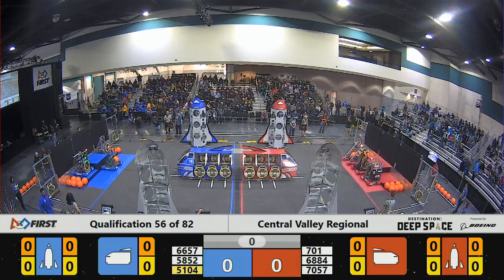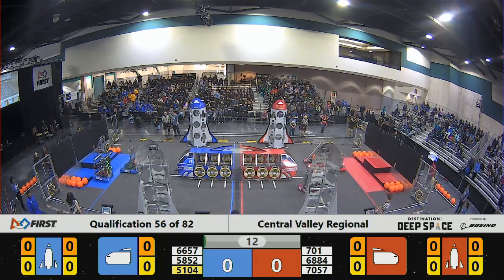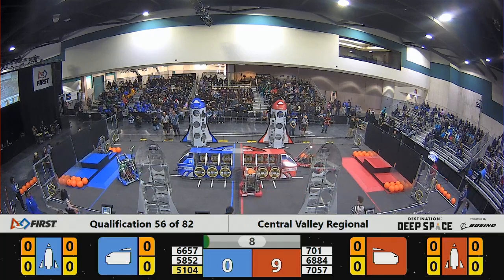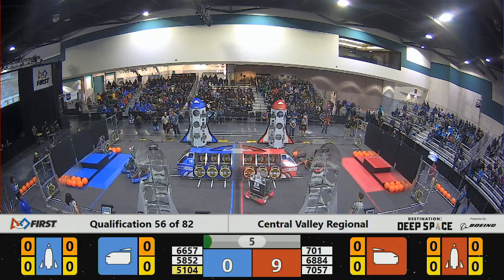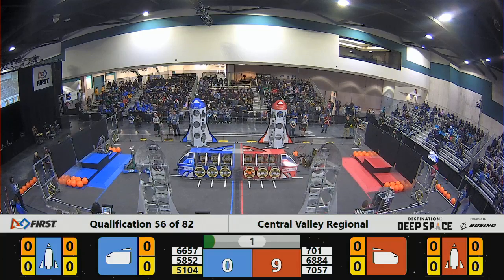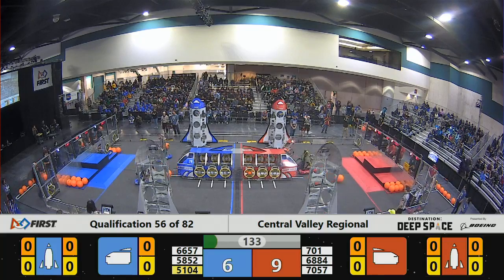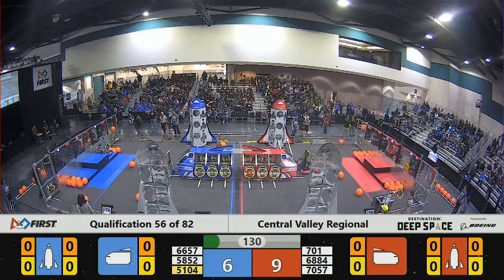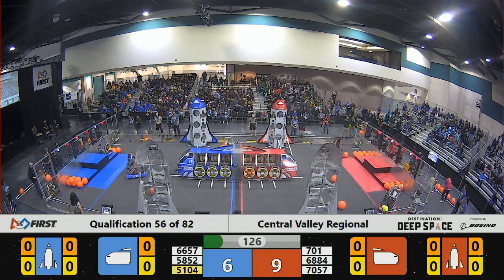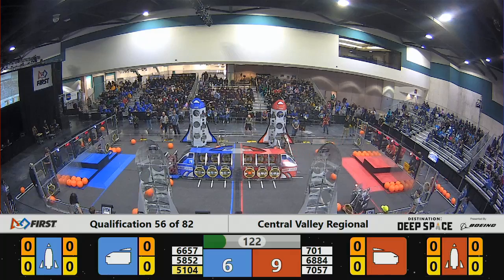3, 2, 1, go! Alright, we're underway — all three red robots underway during the sandstorm. We've got two out of three of the Blue Alliance robots on the field. Illusion Robotics having a hard time getting off of their platform. And now the sandstorm has ended. Our astronauts can see the planet's surface, and they are underway trying to score for their alliance.